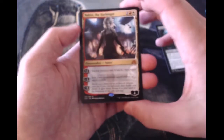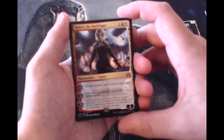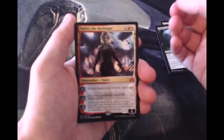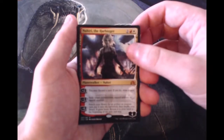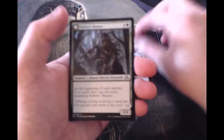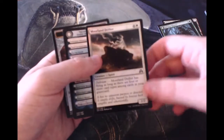The combo with this is actually with Emrakul in Modern — you can sort of cheat it out and do some really fun things. Nahiri definitely has her own deck in Modern, so that just goes to show how great she actually is. We also have a Solitary Hunter and a foil Moorland Haunt — just a common, but still always exciting to see foils.